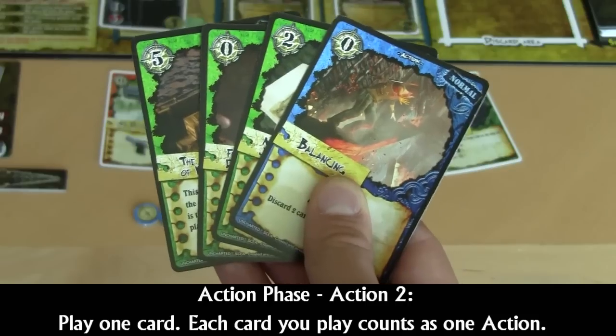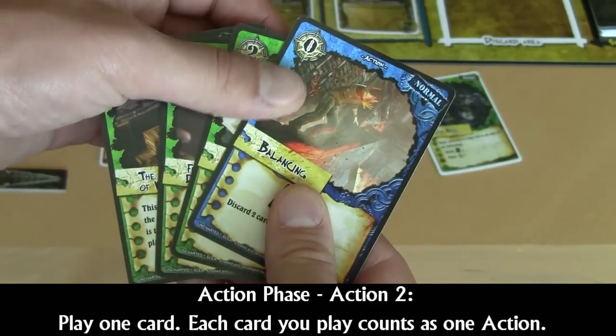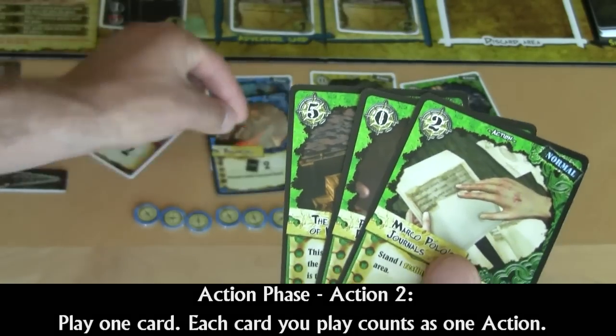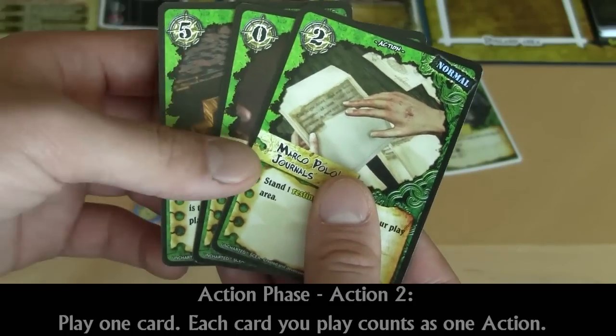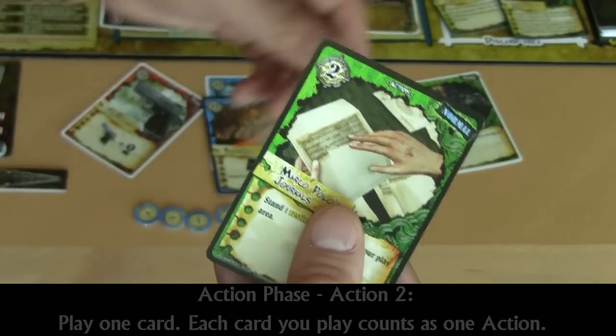To pay the cost, you must take that many cards from your hand and discard them. This card has a cost of zero, so you may essentially play it for free by simply placing it in your in-play area. This card, however, has a cost of two. So to play this card, you would have to take two cards from your hand and move them to your discard area, then take that card and put it into your play area.